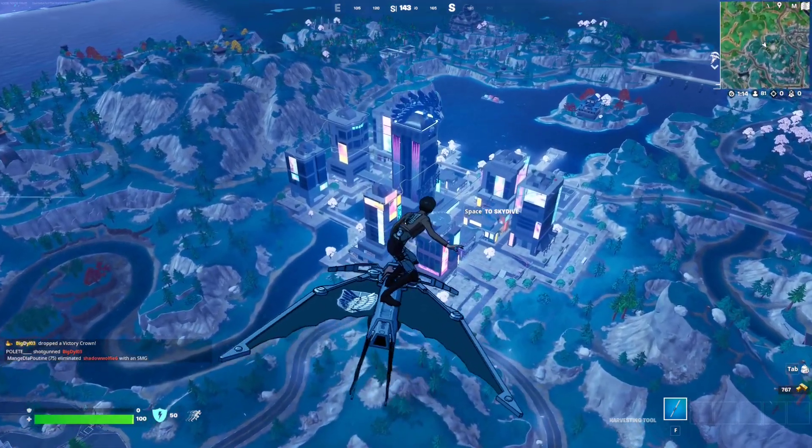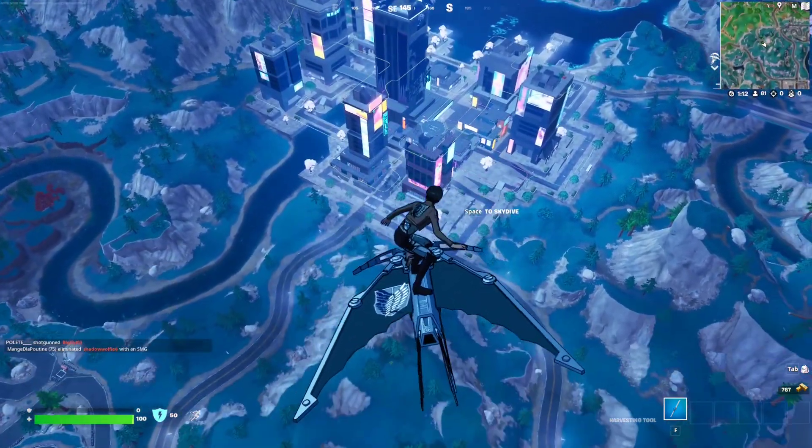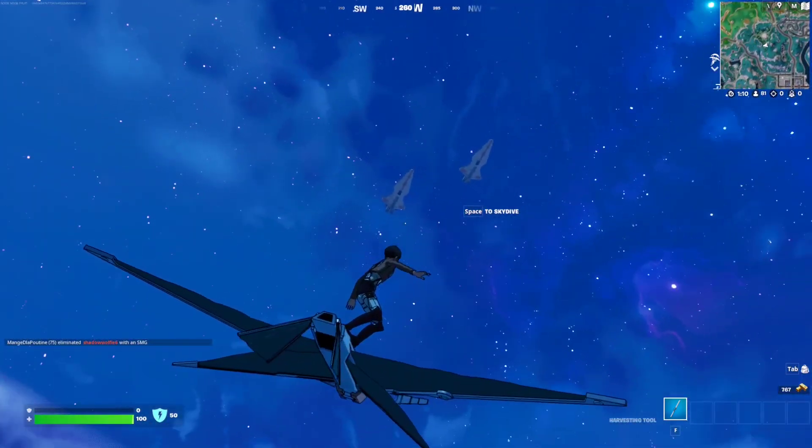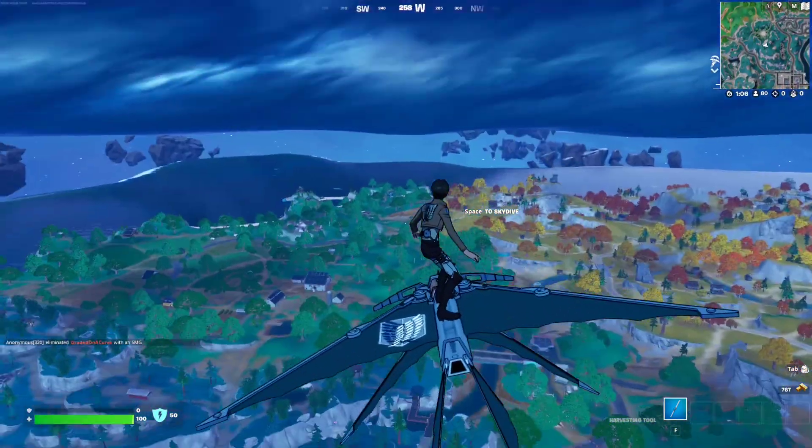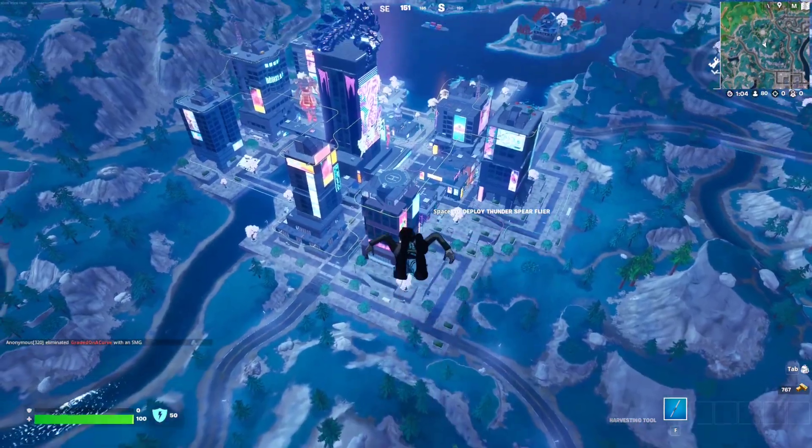For this Star Wars quest, it says you have to use ziplines or ascenders at night time. So basically make sure it is night time right now. So whenever you start a game, it's going to have a different day time — it's either going to be day time or night time.